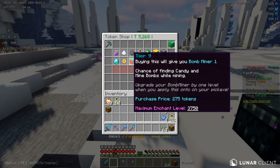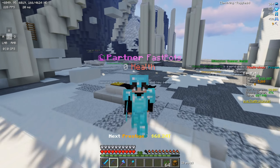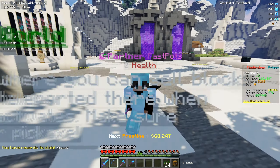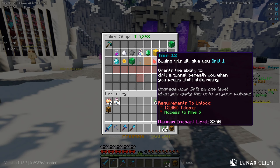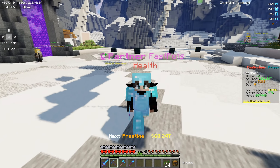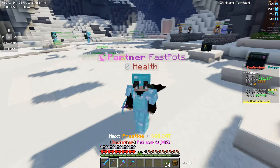For example, bomb miner actually has a chance of finding candies. Candies can be used to increase the speed of your pickaxe, increase fortune, and everything like that. When you add all of that up, it's a lot better to get something like this. Or take merchant — there's a chance of selling all blocks for a higher price whilst holding the pickaxe. You could get that or repelish. And then there's drill, which gives you a tunnel beneath you when you press shift — it mines multiple blocks and you receive all of them instead of just doubling.